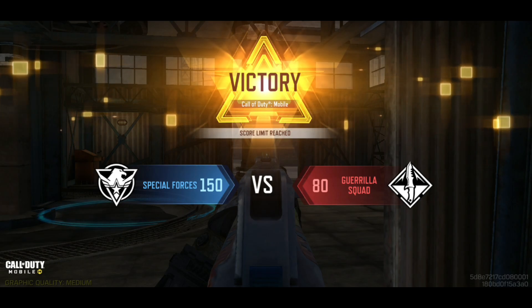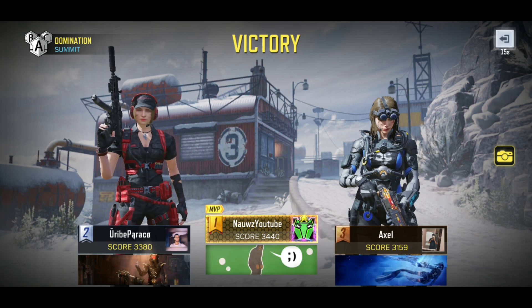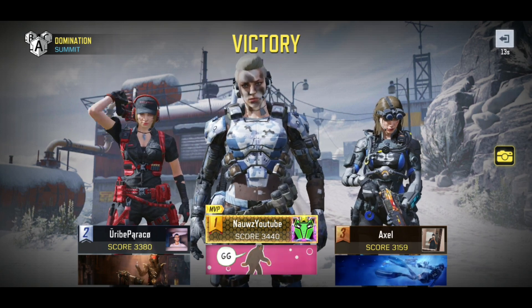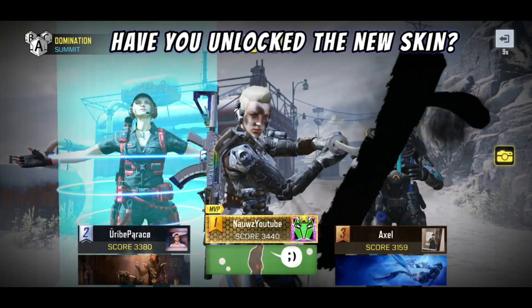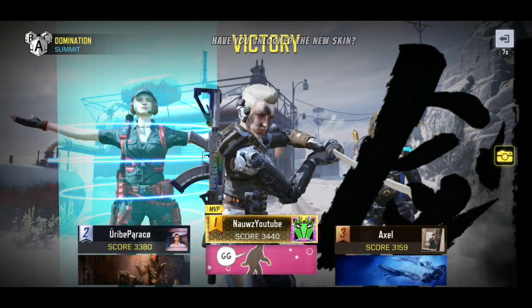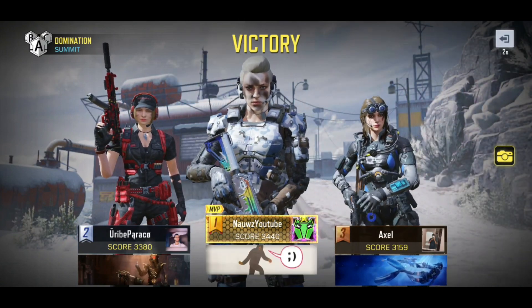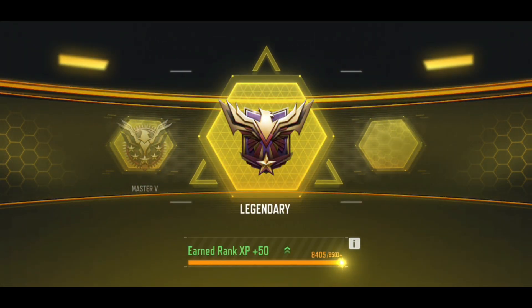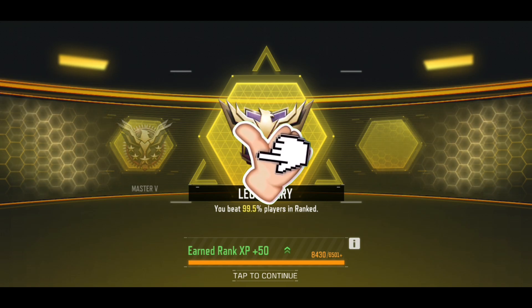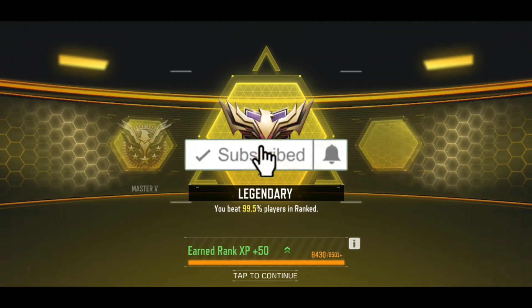So we dropped a 29 bomb — I will gladly take that, guys — with the best AK-117 gunsmith. Comment below and let me know if you have unlocked this brand new skin in Season 5. The AK-117 is really wonderful; it is one of my all-time favorite guns. If you made it this far, go ahead and drop a like on today's video — it is absolutely free — and subscribe to the YouTube channel now if you want more epic gunsmiths in the future.